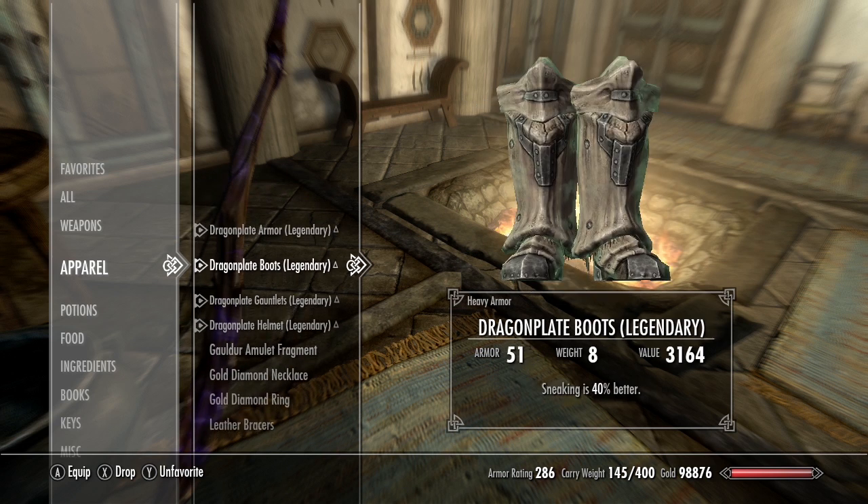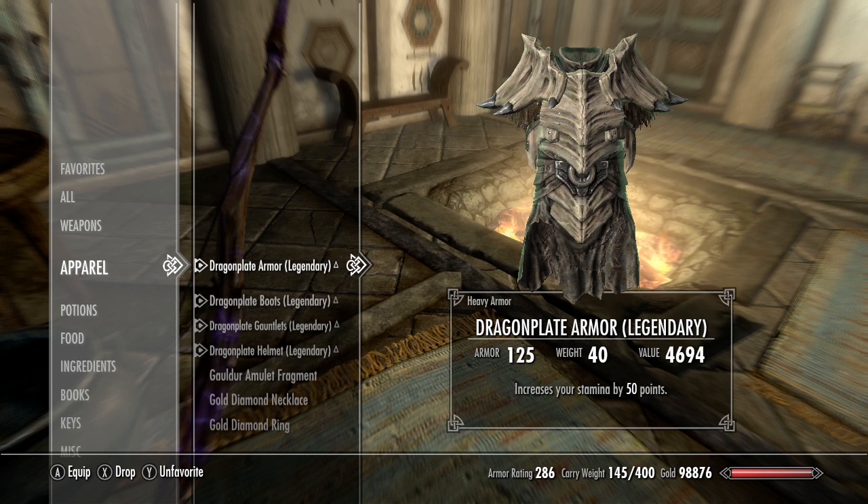Unfortunately the way Skyrim works, you only get actual protection from your armor up to an armor rating of about 570. So the other 45,000 over the 570 doesn't actually do anything for you. But it's still cool to have an armor rating of 45,000.